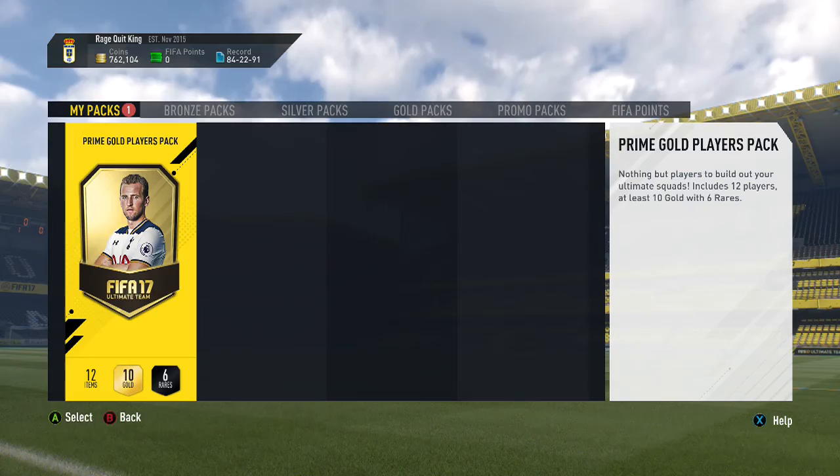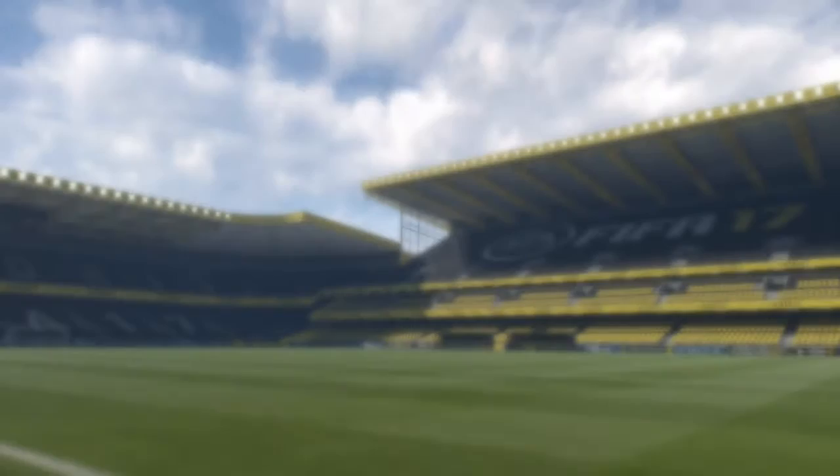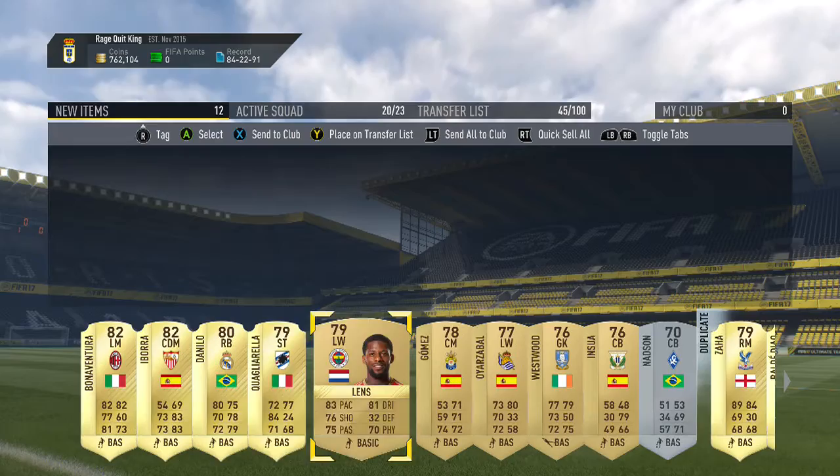All right, last pack. Come on, let's get something good in this one. Oh, another crappy flare. Wow. Bonaventura, 82 rated. That was definitely not worth that squad builder to get these players. Oh, we got Danilo and Abora but they're not amazing.